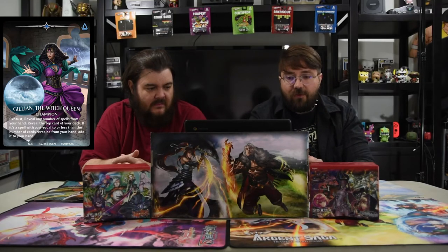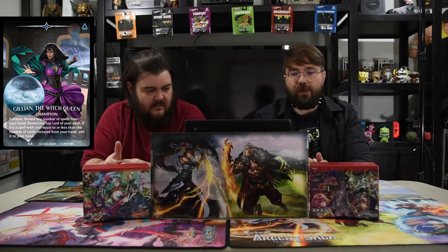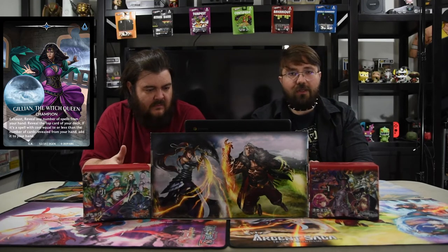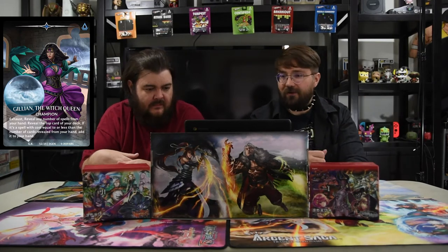The champion exhaust ability: reveal any number of spells from your hand, reveal the top card of your deck. If it's a spell with cost equal or less than the number of cards revealed from your hand, add it to your hand. On their first turn you're just doing this, seeing what you have.